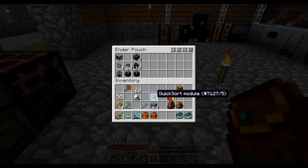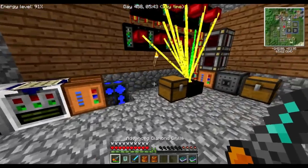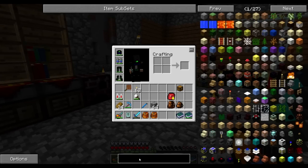This is what I want — the quick sort module. We're gonna need to have a chest for miscellaneous items, anything that is not handled in our system. And that's probably gonna need to be a diamond chest. So let's start with that.